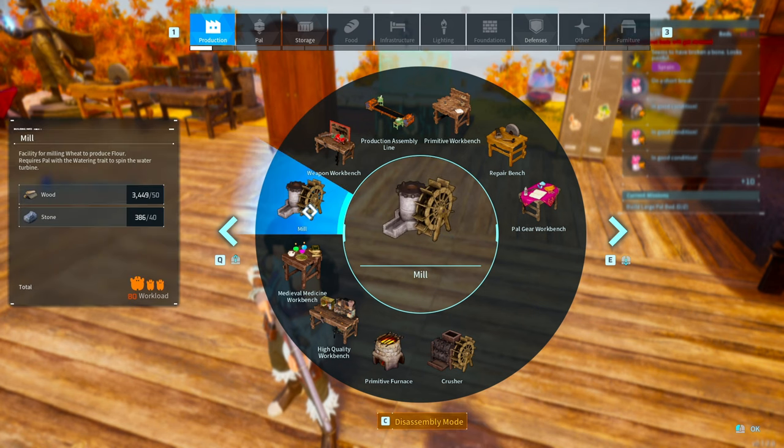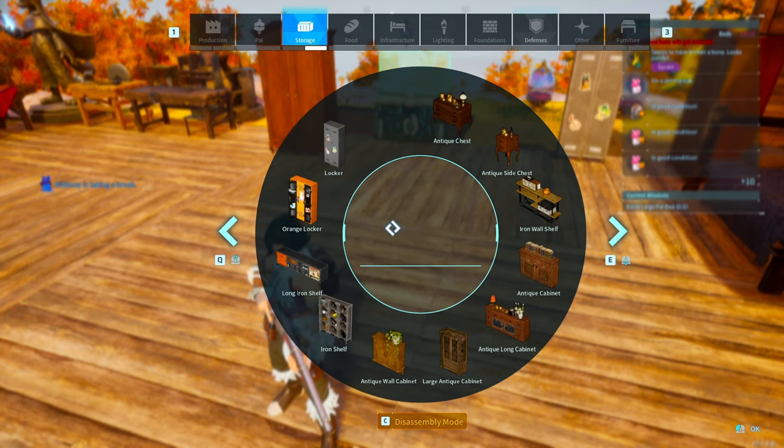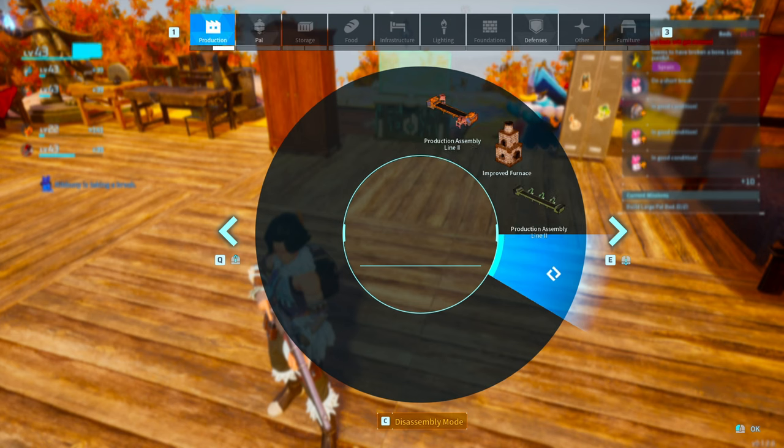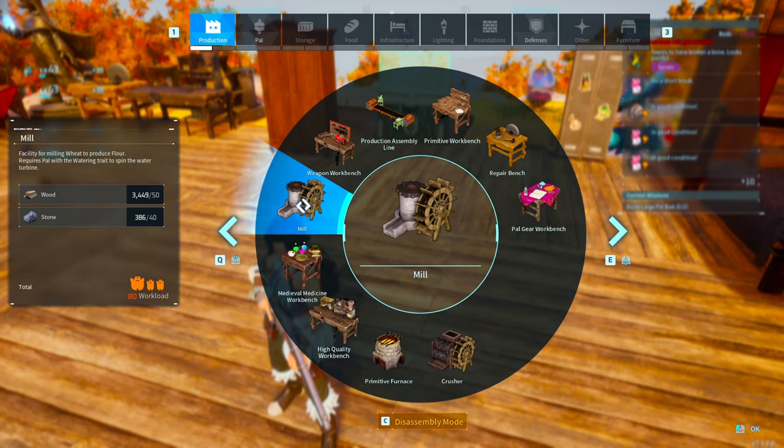To make flour, you're going to need a wheat plantation — go ahead and put that in your base. Right next to it, you'll also want to build a mill. The mill uses the wheat to create flour.